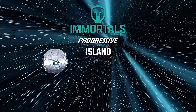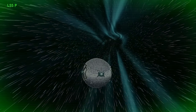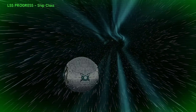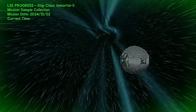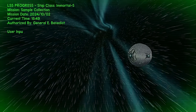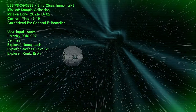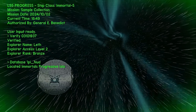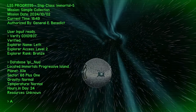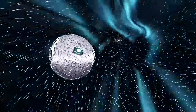I'm going to press jump to approach, and a screen is going to pop up and give us a little bit of information. Here it is. We're on the LSS Progress, Ship Class Immortals. The mission is a sample collection, and it actually has the real time - it's around seven o'clock. Also has my name and my island rank, which is bronze at the moment, and we're going to Ipinua, which is the Immortals Progressive Island. The sector is 68 plus one - Shark wanted to make it 69, so we made it 68 plus one.